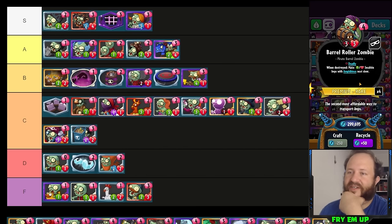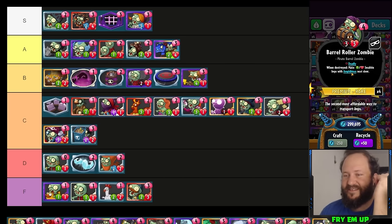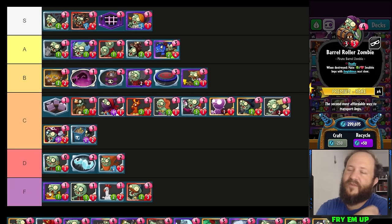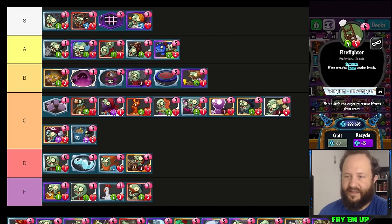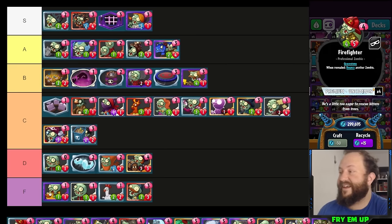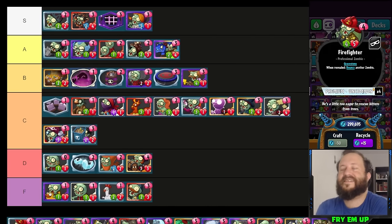Barrel Roller Zombie is not a great card. We've tried teleporting it in to control something and then using Bad Moon Rising to utilize the two little Swabbies it makes next door. It's way too expensive for what it does — bad stats — and if you're looking for a deadly minion to teleport in, use Cosmic Imp or Toxic Waste Imp. Don't use Barrel Roller Zombie. Little niche uses but not very good.